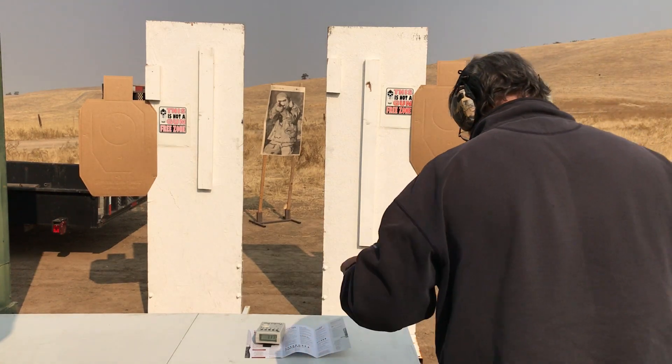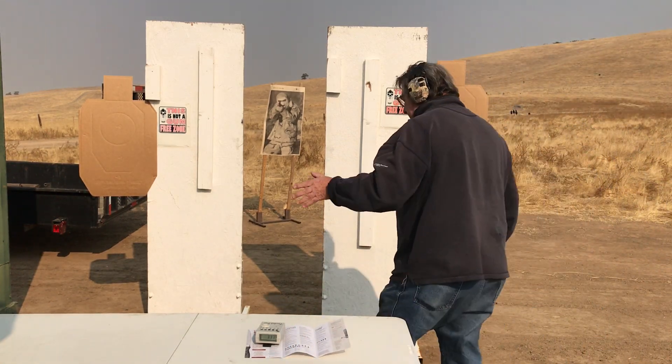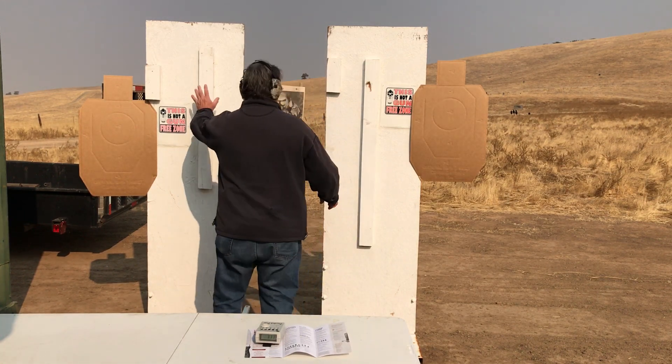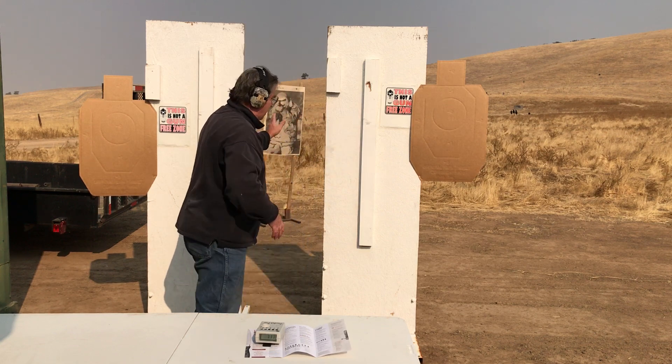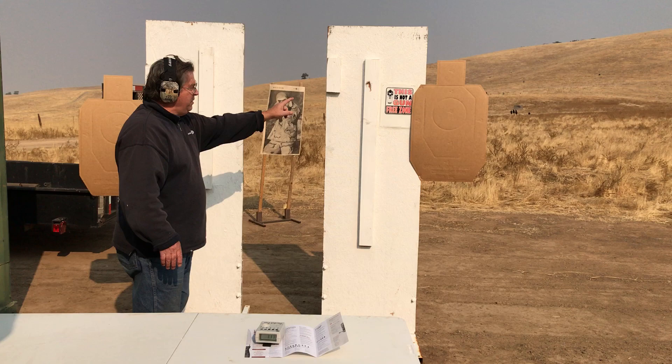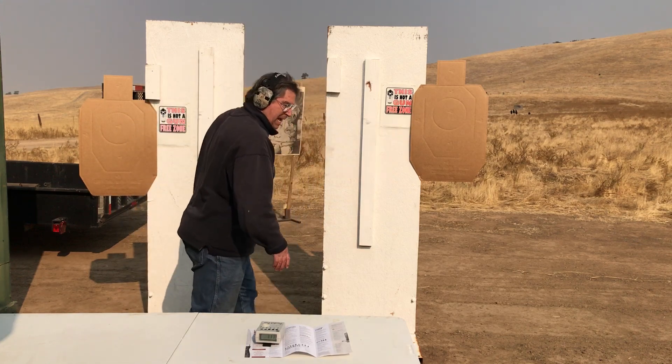This morning we're going to simulate an active shooter coming into a restaurant. We've got a table, a chair, and these are like pillars between the walls in a restaurant, between the seats. That's the bad guy downrange, and these are the good guys.